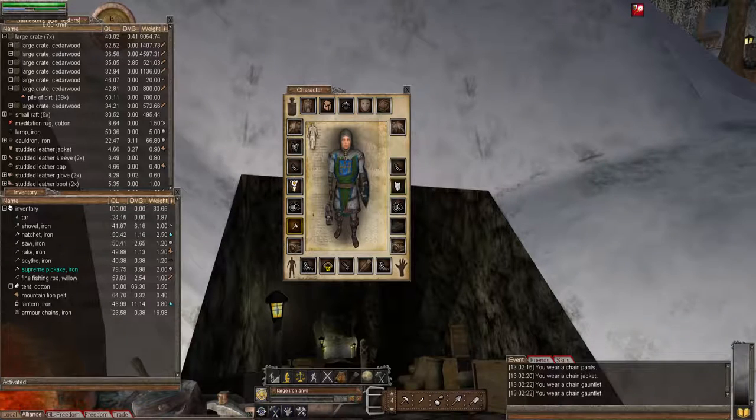A full chain set weighs 8.20 kilograms and will slow you to 13.90 kilometers per hour on cobblestone when worn. On the Wormpedia page it shows you the list of all the different bits of armor and how much materials they will use. As you can see, I made much too much - but it doesn't matter because someone else will be able to make use of it.